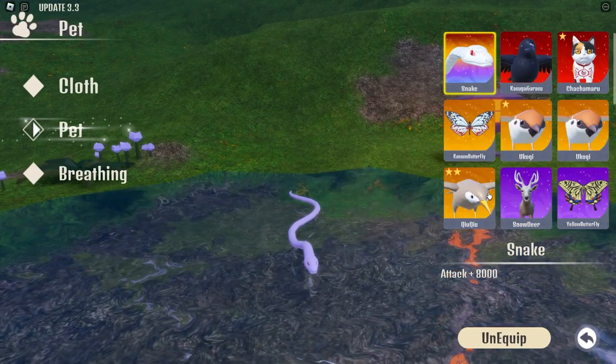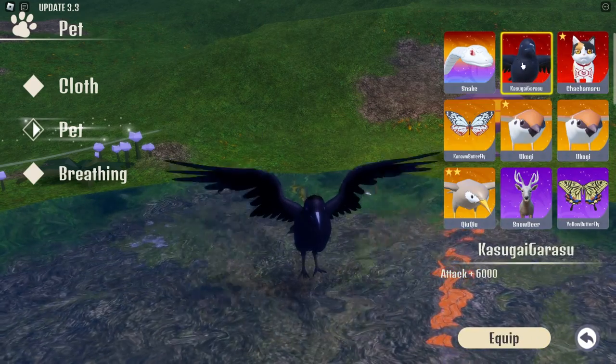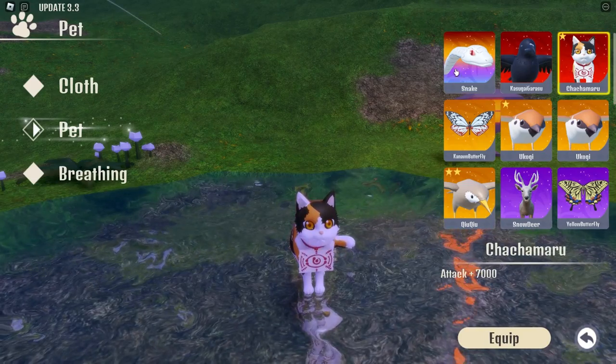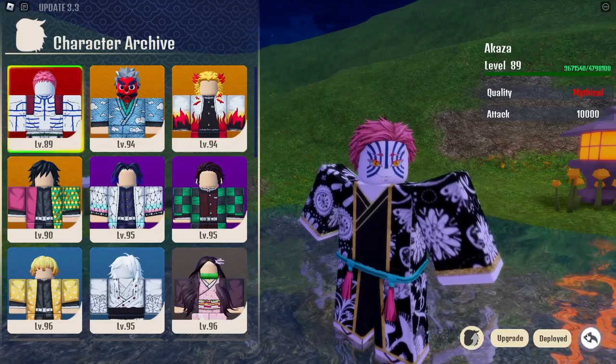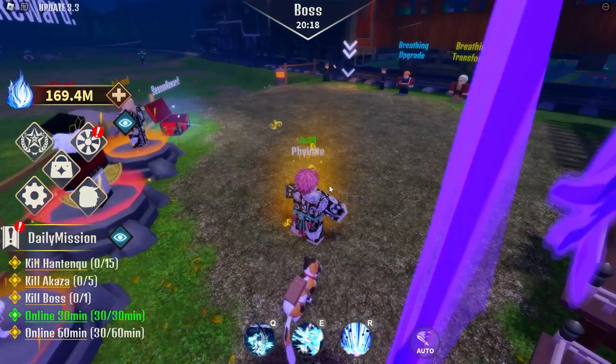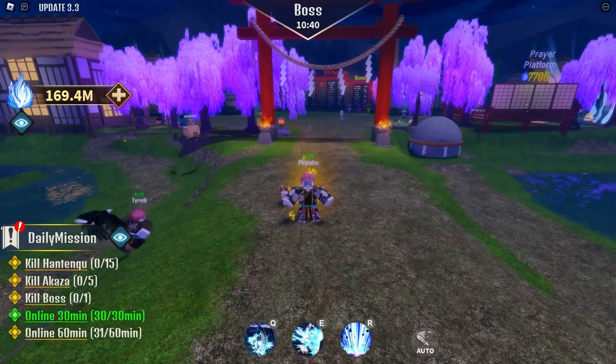It's also a mythic and it does 7000 attack — it's better than our crow, but not better than the snake. The snake internal pet is just amazing, though it does cost like 400 million souls. I thought this would be a legendary but it's actually a mythic, so it's super amazing.